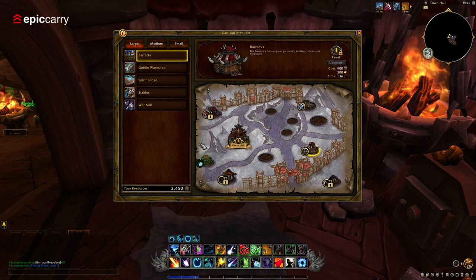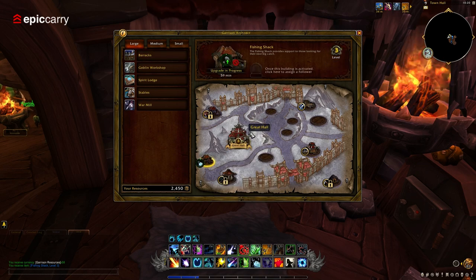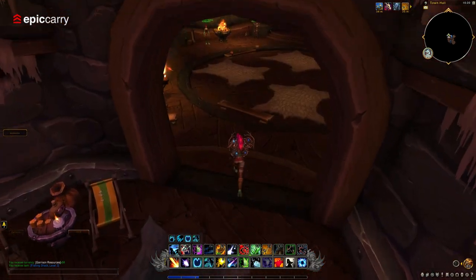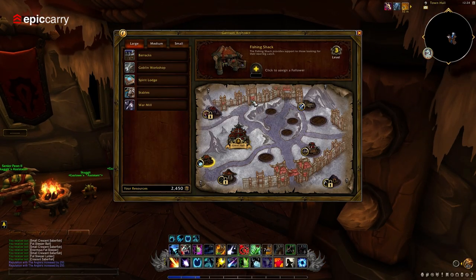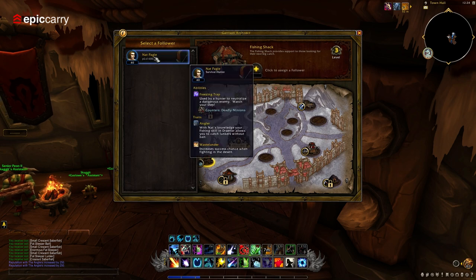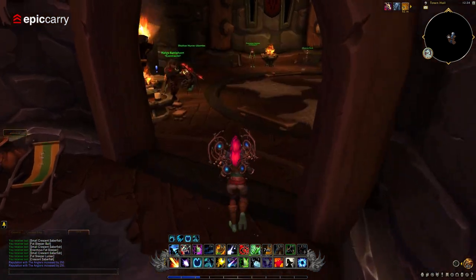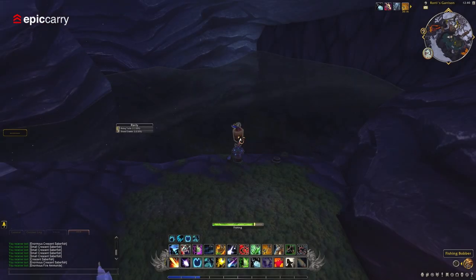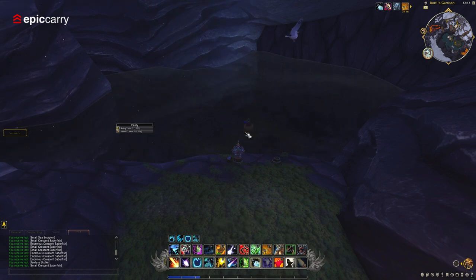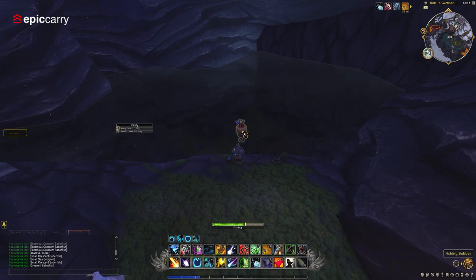Assign Nat Pagel to your fishing shack. Once Nat Pagel has joined your garrison, it's time to put his fishing expertise to work. Assign him as a worker in your fishing shack, and he'll help you access new fishing opportunities and rare catches. With Nat Pagel assigned, you can now begin fishing for the elusive Sea Turtle Mount right within your garrison. Let's dive into a thrilling aspect of fishing in your level 3 fishing shack — encountering the elusive Cave Dweller. To encounter one, you'll need to fish up a Lunar Fall Cave Dweller or Frost Deep Cave Dweller in the pond at your level 3 fishing shack.